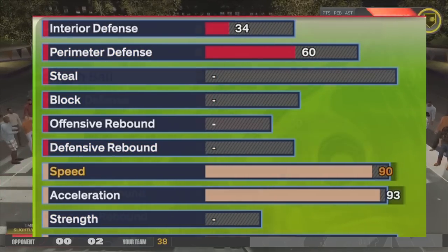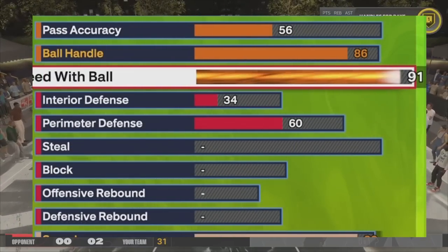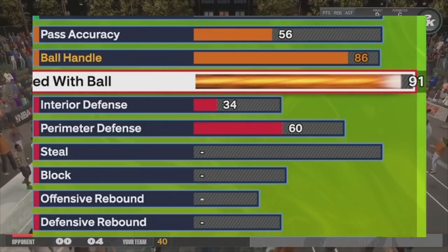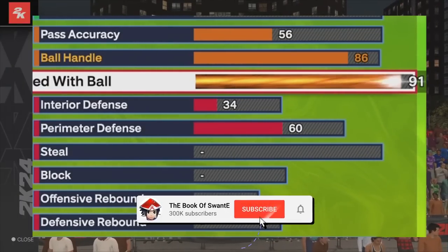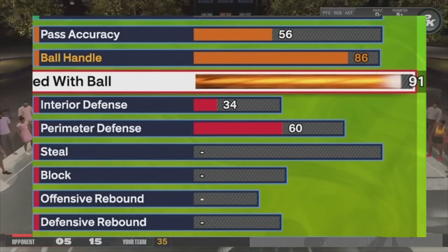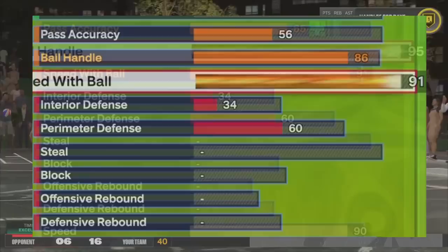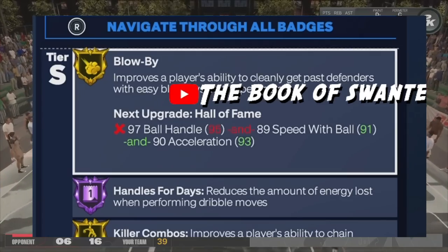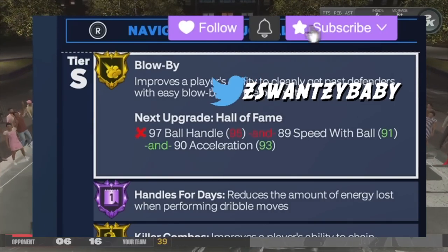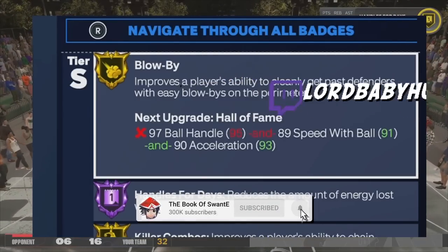91 speed with ball. On Pro-Am 3v3 rec, you're gonna be able to run down the court very fast and you're gonna have Hyperdrive. A lot of people think Hyperdrive doesn't work, but it really helps you connect your combos. Dribble movements go downwards — Hyperdrive does help your combos. 95 ball handle, we got Gold Blow By, purple handles for days, so you're gonna be able to get wiggly.